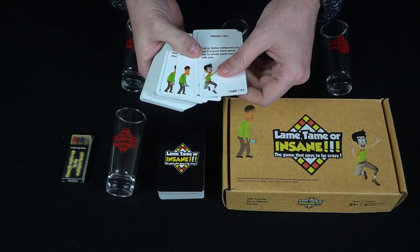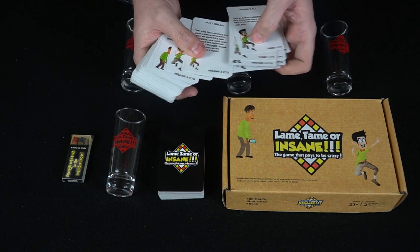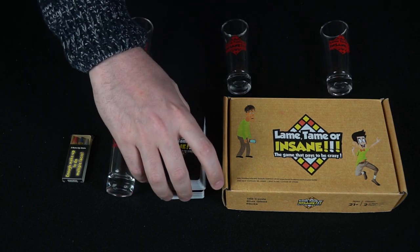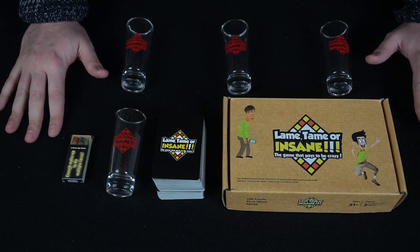Cards give you tasks like a prank call, posting online, or face painting — different things that make you do certain things that are kind of risqué or a little bit crazy on social media. Anyway, that's basically what we get in the game. Let's come up and talk about what the cards say, how they function, and of course how to win.